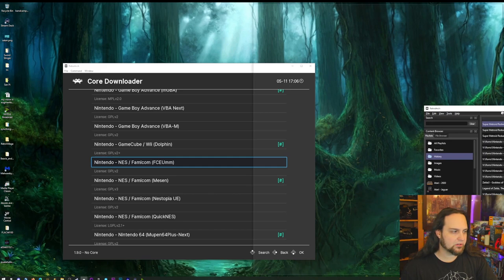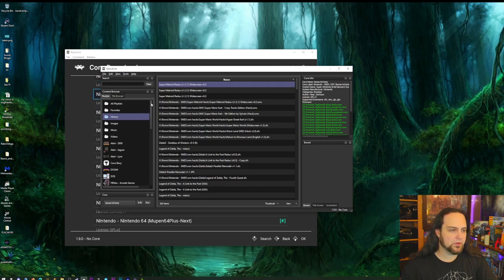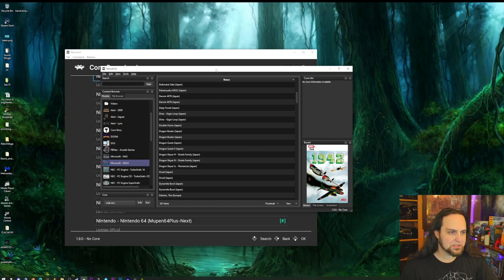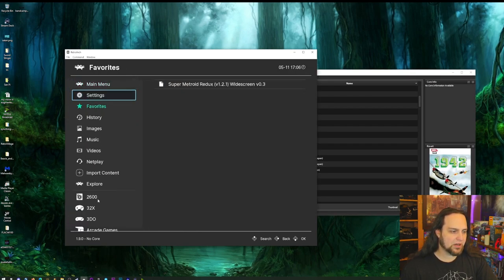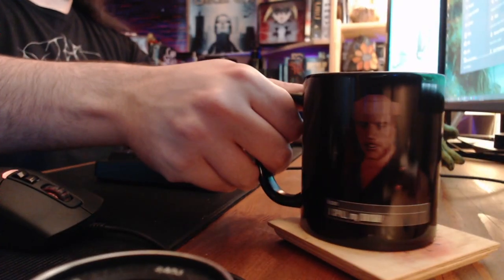What we're going to cover in this video is all the different cores that come with RetroArch. When you first look at the interface it can seem a little intimidating. Note that it's a lot easier to use if you're using a controller. Normally when you open it up you'll get the standard interface, but if you press F5 on your computer you'll also get the PC interface — it's a much faster way to browse through your library of games.